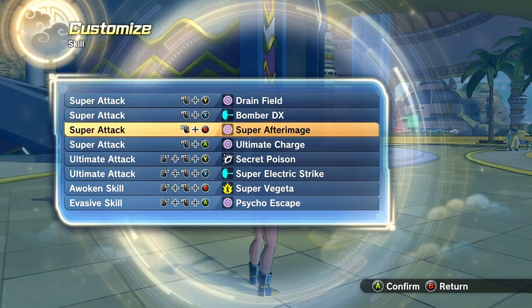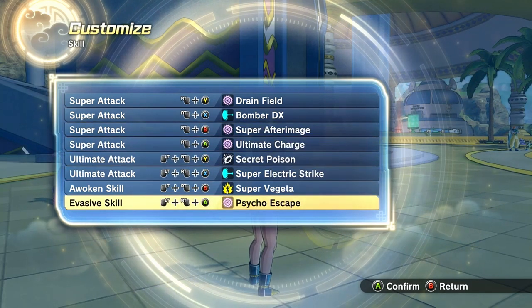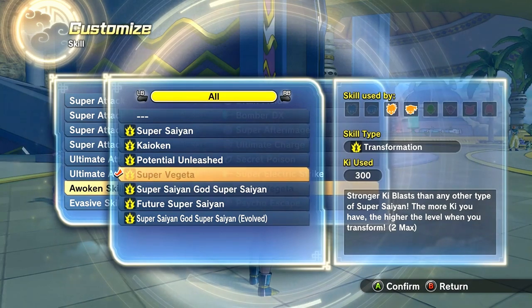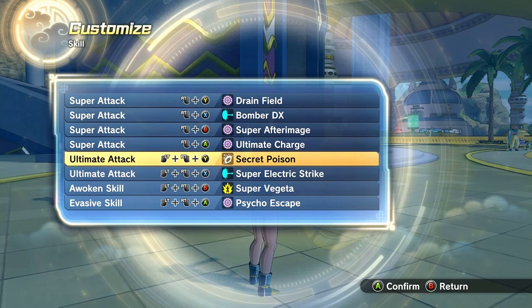Super After Image in case he's focusing you — it doesn't really do nothing, but if he's focusing you, use Psycho Escape because that forces him to lock on to a different character. I got Super Vegeta because Super Electric Stack, just in case he's far away from me.